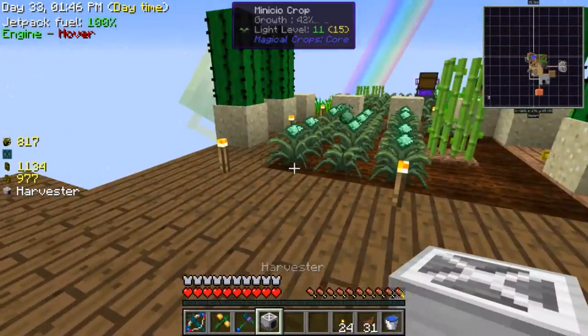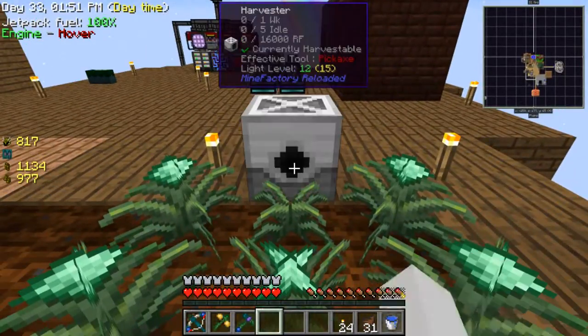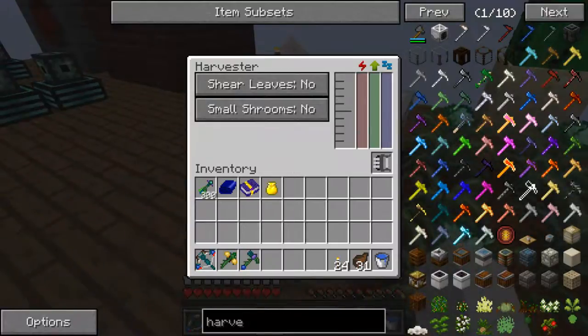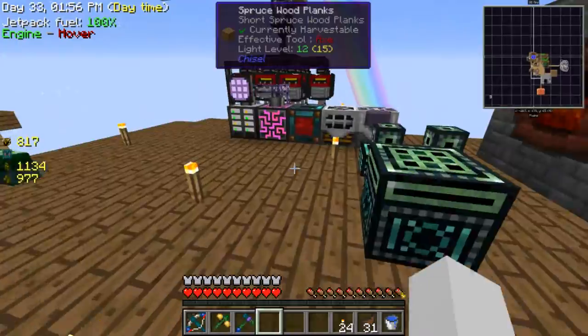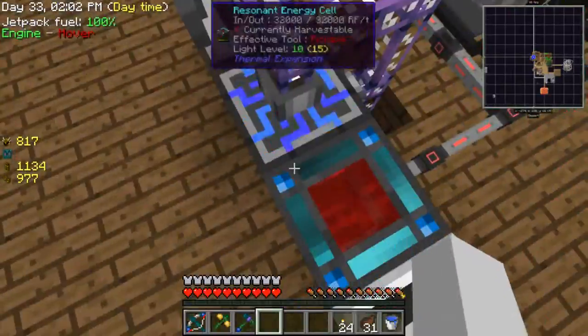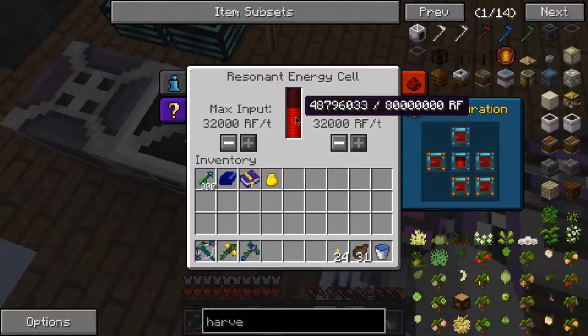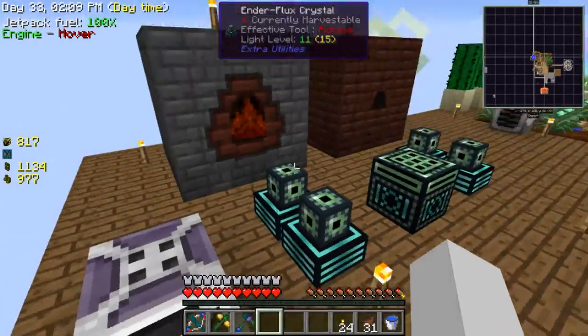I'll put the harvester here and see if it works on these crops. This needs power, so I need to figure out how to connect it. I need to make another energy cell.